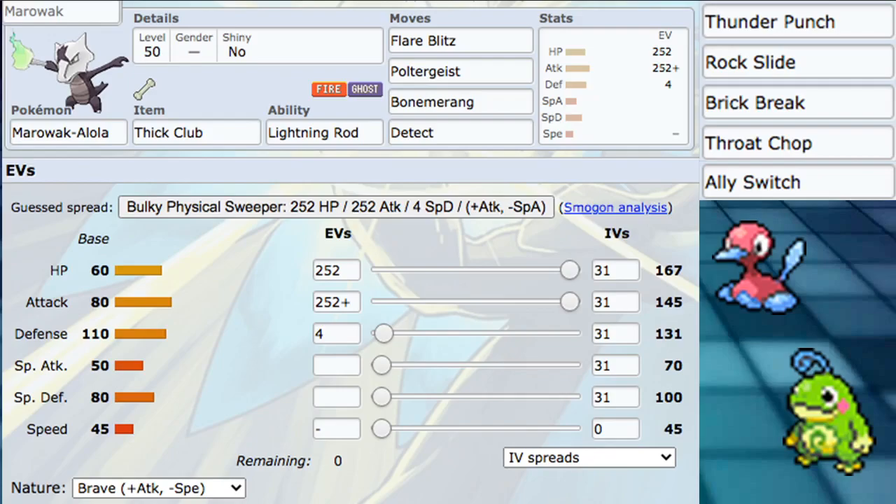Flare Blitz and Poltergeist are our best physical moves for STAB - this shouldn't really come as much of a surprise. Poltergeist is a new move hitting 110 base power, and it fails if your opponent doesn't have an item. They're usually going to have an item, so Poltergeist is almost always going to hit 110. It has 90 accuracy but no recoil, so just 110 STAB physical doing a lot of damage. Flare Blitz is our best fire type STAB physical move - it has a lot of recoil, but that's fine.